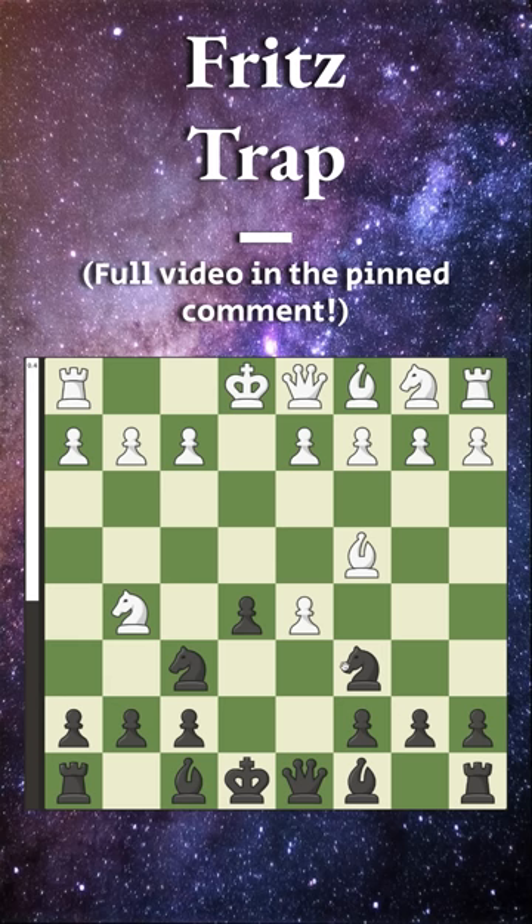What white should do here is play pawn to c3, at which point we will play pawn to b5, and this gets into the main line. However, a lot of people here instead play pawn to d6, opening up their bishop and their knight.